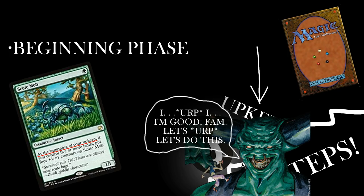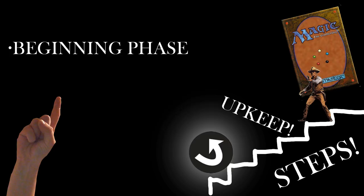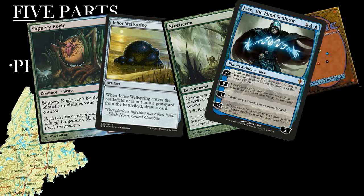Be careful: if your deck has no more cards in it and you would have to draw a card, you lose the game — unless you don't. After the beginning phase is the pre-combat main phase. The main phase is where cards get played. This is the point where you can summon creatures, build artifacts, enchant things, ask planeswalkers for help, play a land, etc. If you want to play a card, this is when you do it.